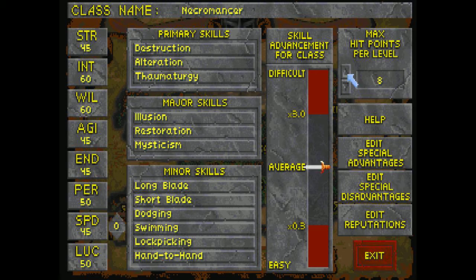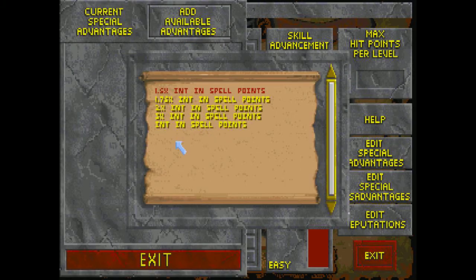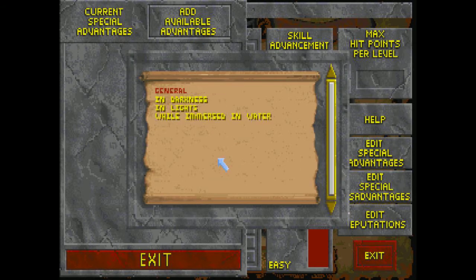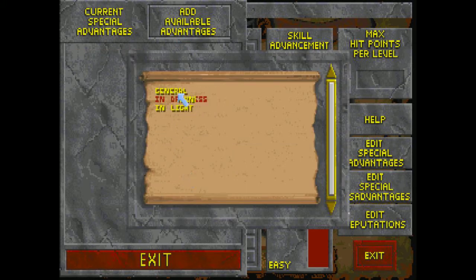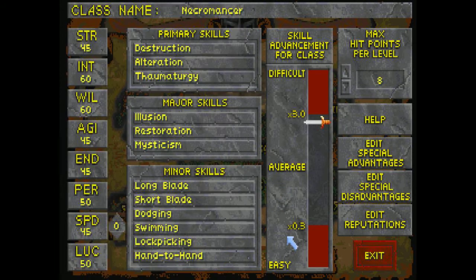Anyway, as before, we're going to want increased magery for the maximum pool of spell points available and health regeneration. And we're going to take spell absorption as well. As you can see, doing it this way would take us almost three times as long to advance our skills, and it would mean we'd level up quite slowly.